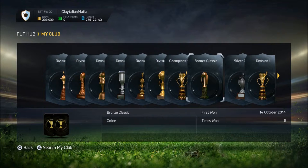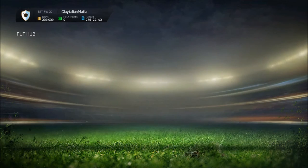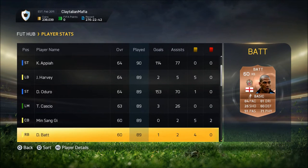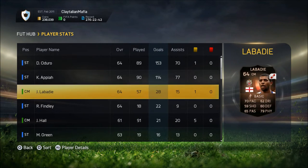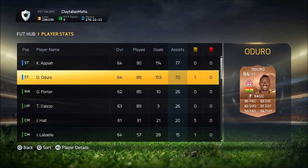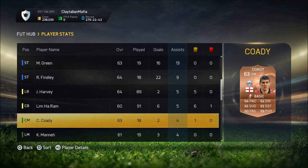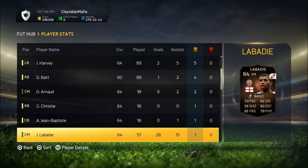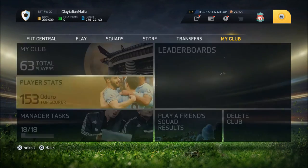I have won the Bronze Classic six times, getting 2K and jumbo bronze packs for winning it — I'll take it. Christie's there, Brandy's played the most. In terms of goals Finley is obviously up there, Green, Arnold not too shabby. For assists: Matt Green, Finley, Cody — top top players. In terms of yellows we've got Arnold, Christie, Baptiste, Cody.